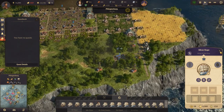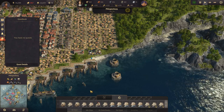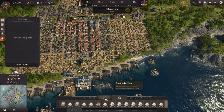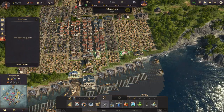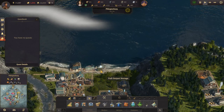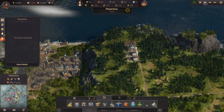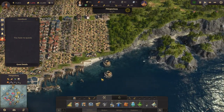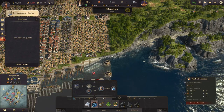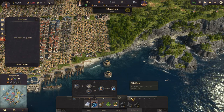We are losing money hand over fist, which is not great. We are producing oil now, so we need an oil harbor, which means we need to move one of these. Relocate you — up here. Let's demolish this.